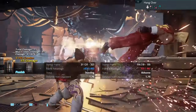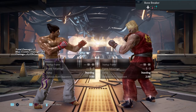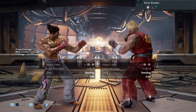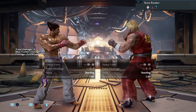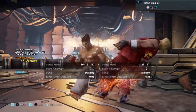Block the low and punish with whilst rising 2. Move number 19 is dependent on your position. If you read it, you can punish it with a full combo. If you're close enough, you can block the low and punish it with whilst rising 2.